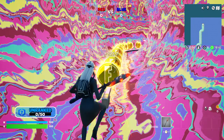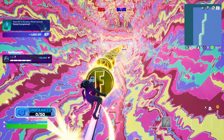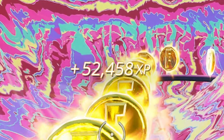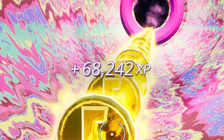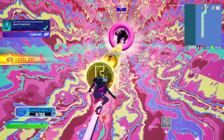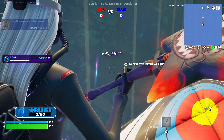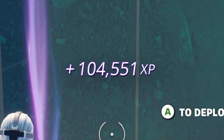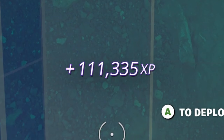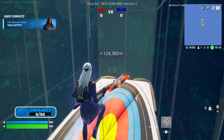Go ahead and jump up on the grind rails and collect all the coins for an extra XP bonus. Look at our XP climb. When we get to the end it'll bring us here to the bounce pads. As it is right now I'm gaining about 3000 XP per second. You can go ahead and stay here as long as you want and continue to collect as much AFK XP as you'd like.